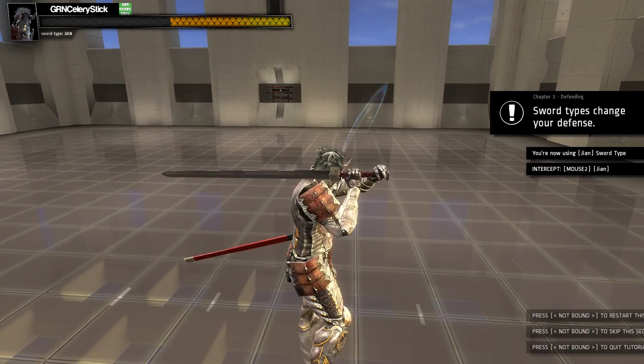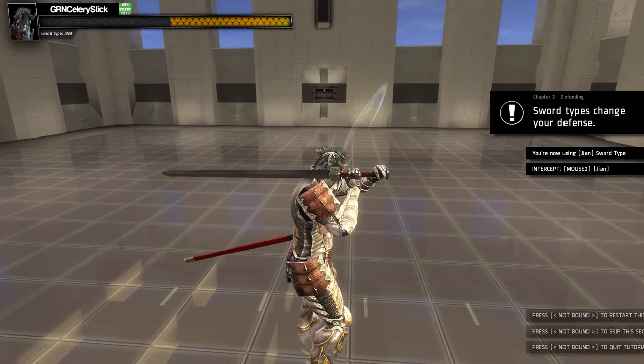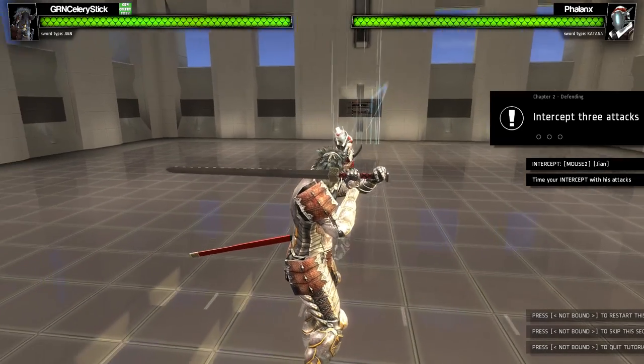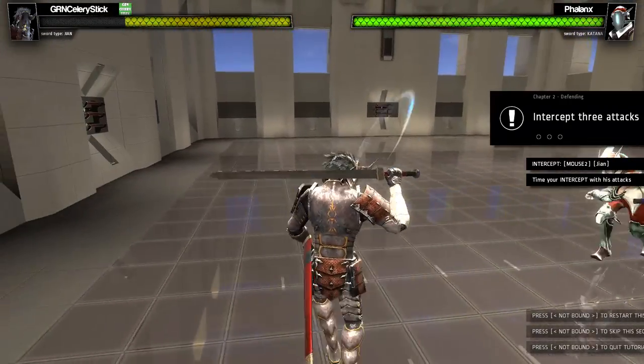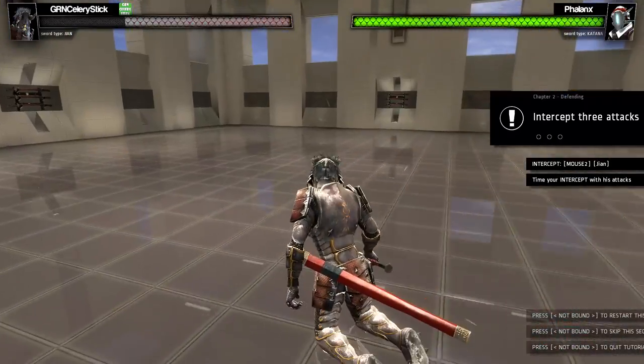How do I change my sword type? My sword type changes defense — got it. Now I'm using a Jian sword. So this is intercept my attack — it's like a parry, I guess. I'm dead. Let's try that again — schooled. I got intercept again.